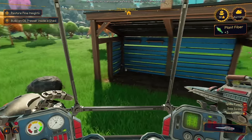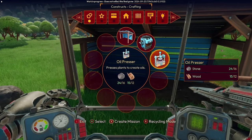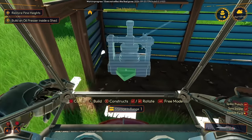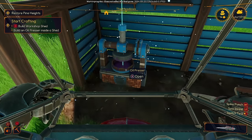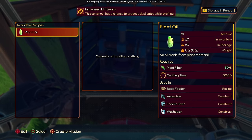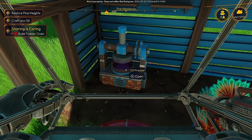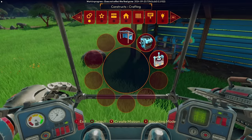Construct — perfect. Let's go ahead and — there we go. Build an oil presser inside the shed. Oil presser — and I think I even have enough for it. Perfect. You go in here, a little further back. And construct — done. Craft an oil. We just need plant fiber for this and we can queue up a good handful of them. Oil presser is hard at work. Now we need a fodder oven as well.